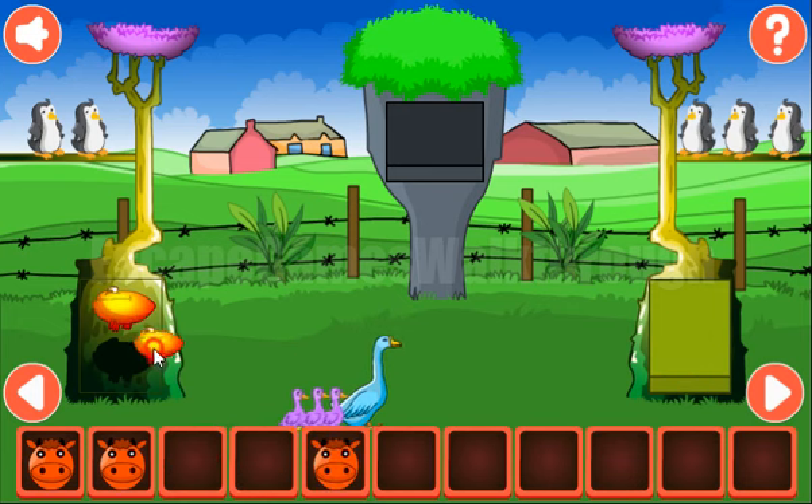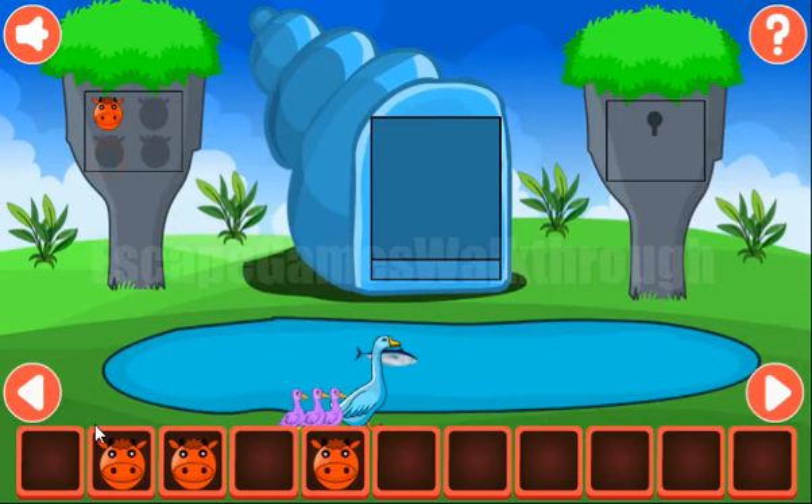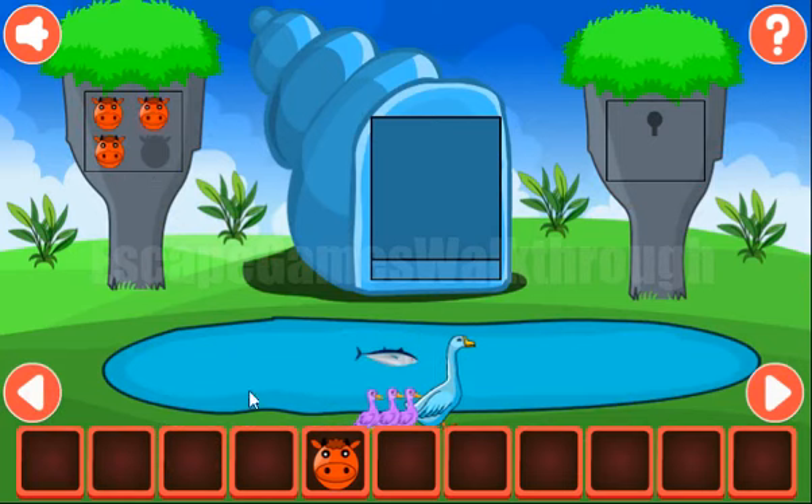Here we have 2 frogs to put here to get the cow. And 4 cows we can exchange for the key to go inside the house.